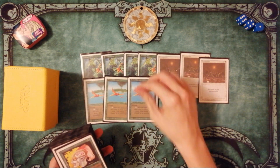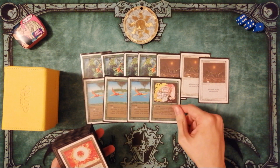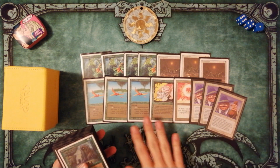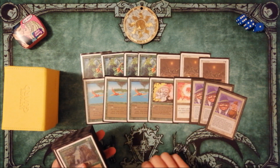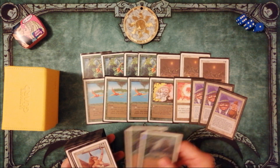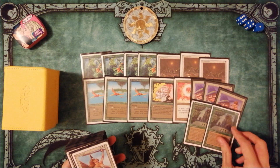To make Armageddon's effect more one-sided, we use Birds of Paradise, Llanowar Elves, Sol Ring, and Land Tax. Birds and Sol Ring can give mana and don't die to Armageddon. Land Tax draws lands from the deck regularly and helps you not skip land drops.